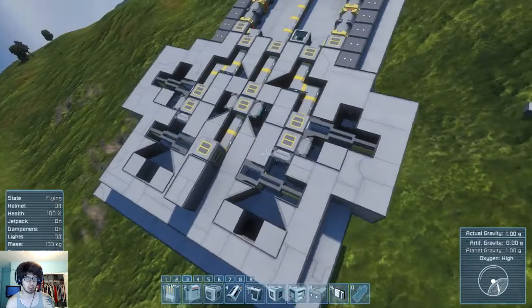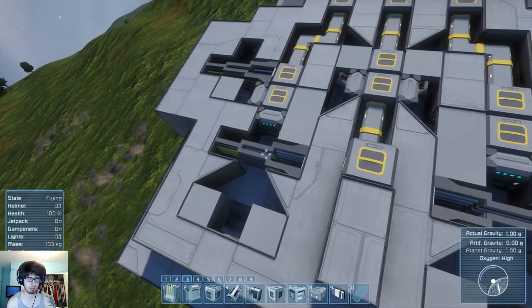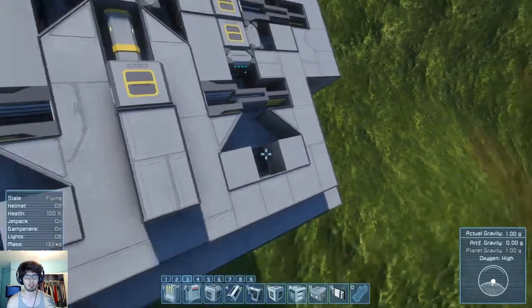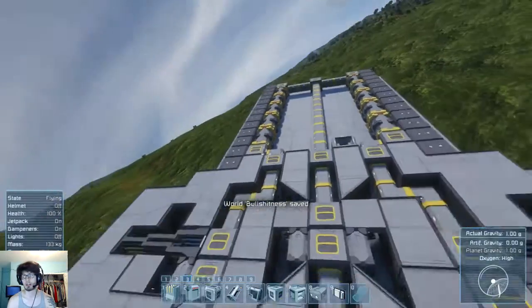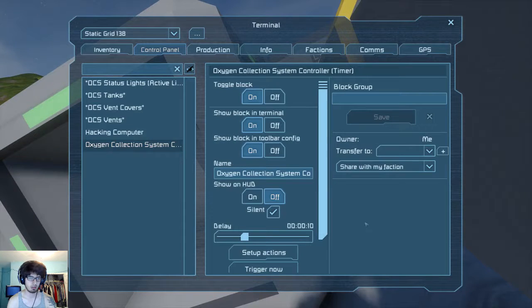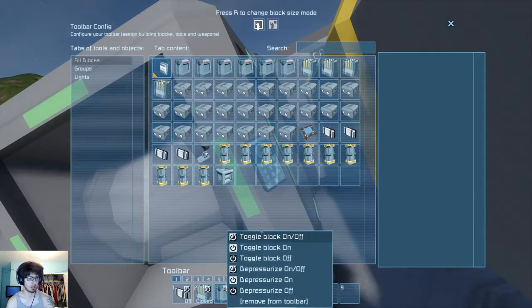The way this works is when you set everything up, you're going to have a timer block set on a loop so that when you push it, it automatically fires, turns all the stuff on, opens these vents, turns the lights on, and makes sure you're pressurized. You can also set it to depressurize or pressurize, or just turn them off and on to save battery life. So you go in, set up the tanks, set up the vent covers, turn the lights on, open the vent covers, and toggle the block on and off — that's all it is.